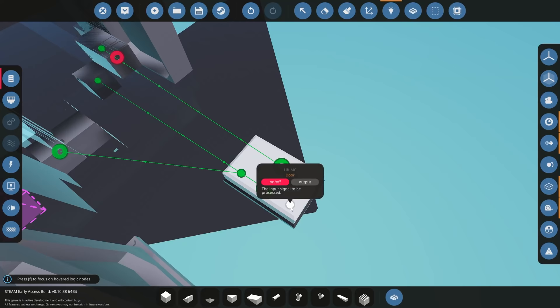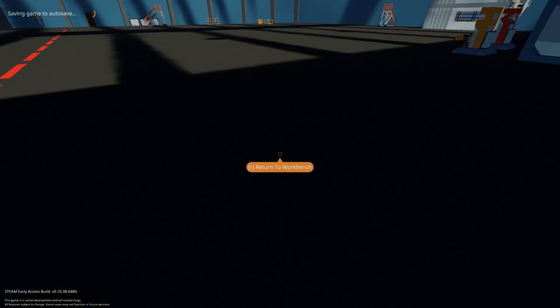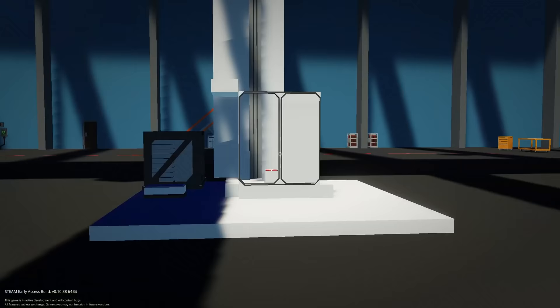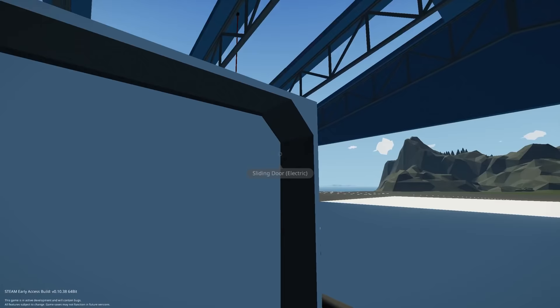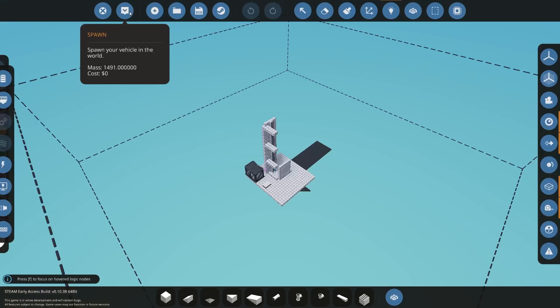All we have to do now is connect our speed sensor and connect the on/off output to the door, then get electricity to the door. Spawn in once again — it should now open the door because it's on the ground floor. You can imagine getting into the elevator, going to the second floor — it closes the door, then opens it when it arrives. Let's go to fourth floor — it closes the door, and once we're on the fourth floor it opens up again.